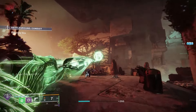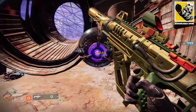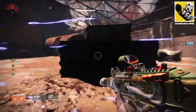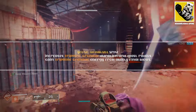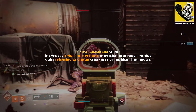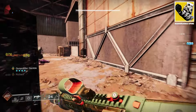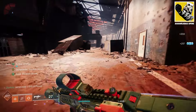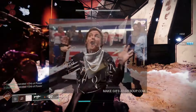For the last build, we're using a blast from the past: Young Ahamkara's Spine. Yes, it uses trip mine grenades, which don't ignite directly — but this build is about maximum boom and trust me it delivers. The exotic increases trip mine grenade duration and blast radius, and grants trip mine grenade energy from ability final blows. Using the same melee loop from the solar Caliban's build — consistently getting melee kills to become Radiant and chain refunds — you get your trip mine quicker, with a larger explosion, and Gunpowder Gamble adds even more boom on top.